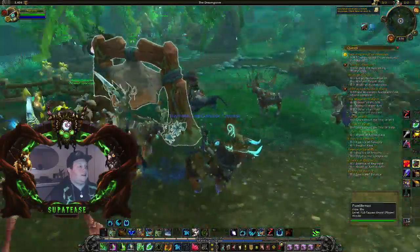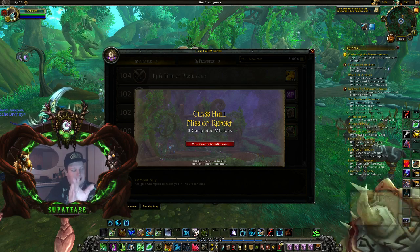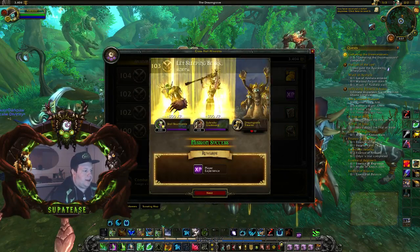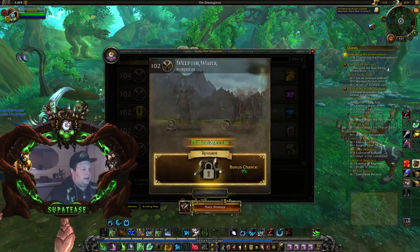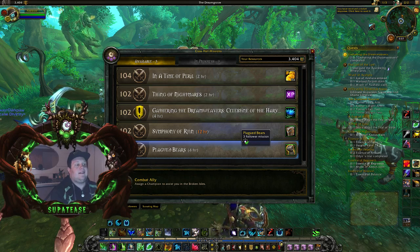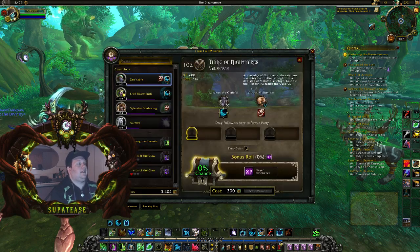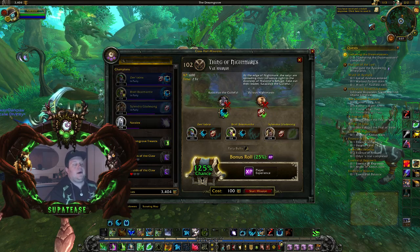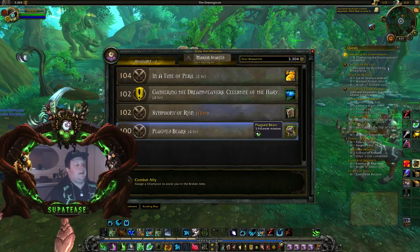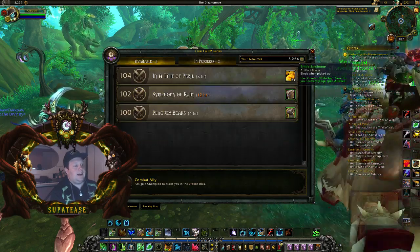I've already sent Order Hall resources on my Druid and unlocked four of my followers. Now you just interact with your Mission Table — I've already got some missions done. Let's calculate the experience: I'm at 493,000 XP at the bottom. When I turn in this XP quest, I go from 493,000 to 524,000 — that's about 40,000 XP. Another mission gave me 60,000 experience. It takes about 670k XP per level on a two to four hour ratio. You may want to save your followers and prioritize experience missions when they pop up, then send those first.